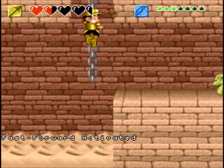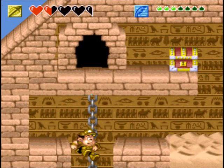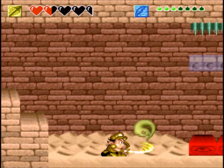For the first part, you'll be looking for the moon switch, as it is the only method to get to the other pyramid where the boss is at.